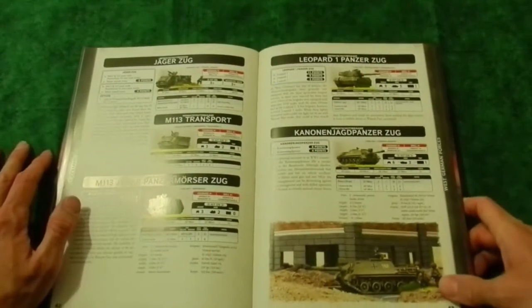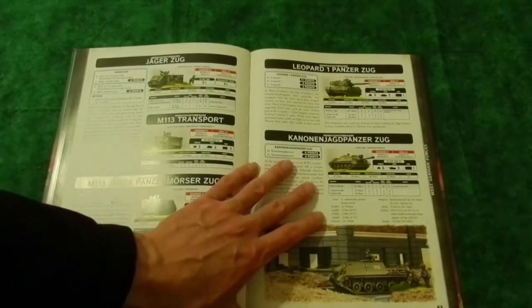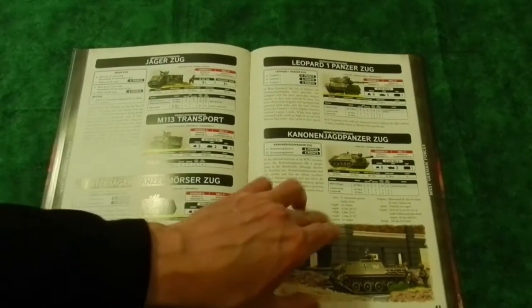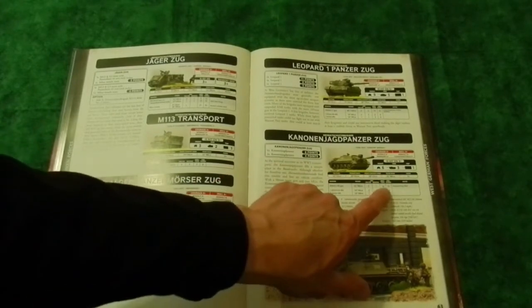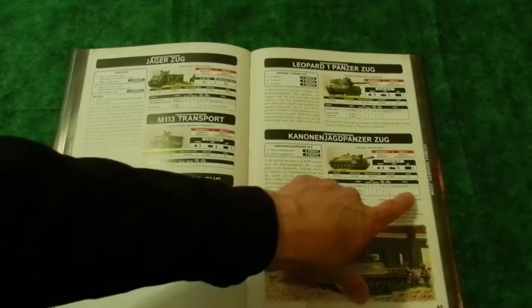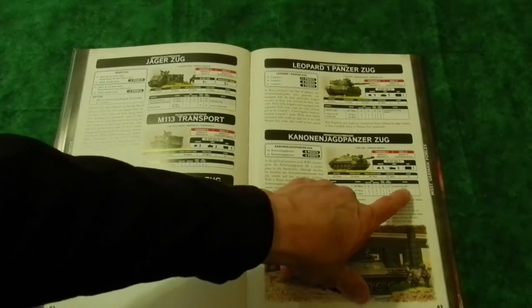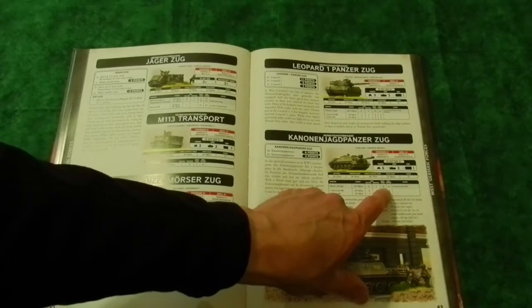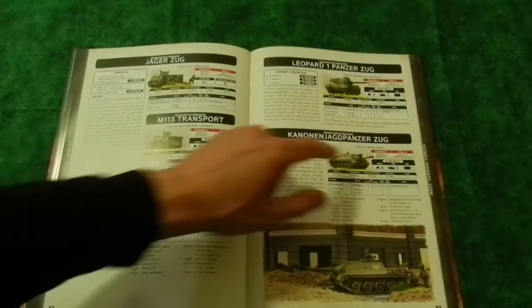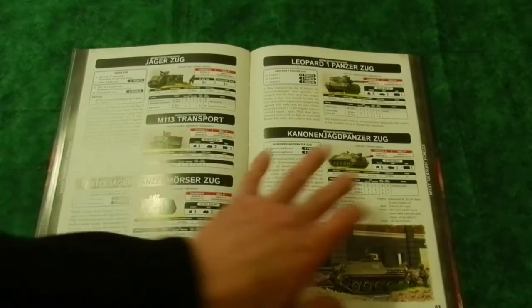Here's the Kanonenjagdpanzer. It is very cheap - the cheapest tank in the game I've seen so far, barring T-34/85s. It has minuscule armor - it's pretty much a Stug. It's got anti-tank 16 and decent firepower, but it counts as a HEAT weapon, so it will trigger ERA, Chobham, or BDD armor on the Soviet T-72. So it's not a great flanking item - you'll be hitting them with their full defenses. The Leopard 1's main gun doesn't count as HEAT, so it just hits as hard as it can.